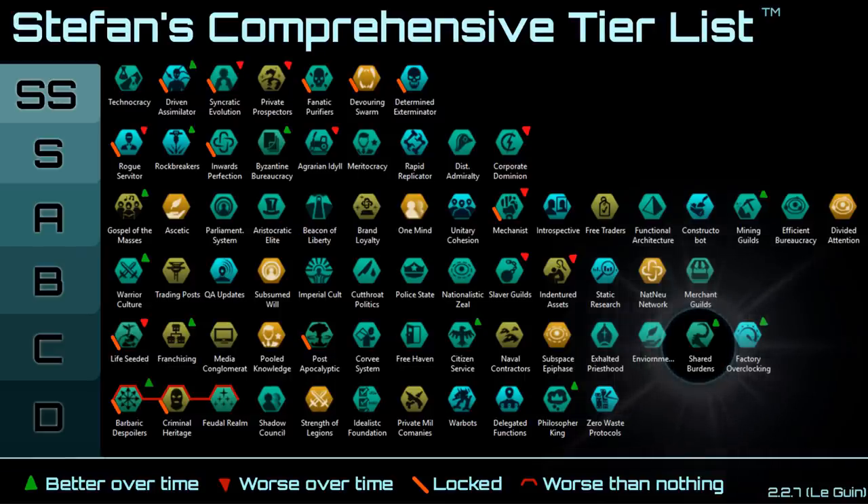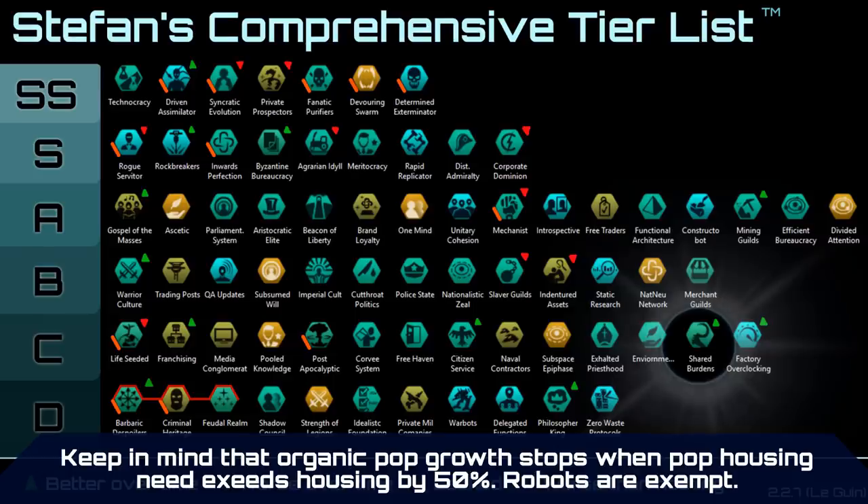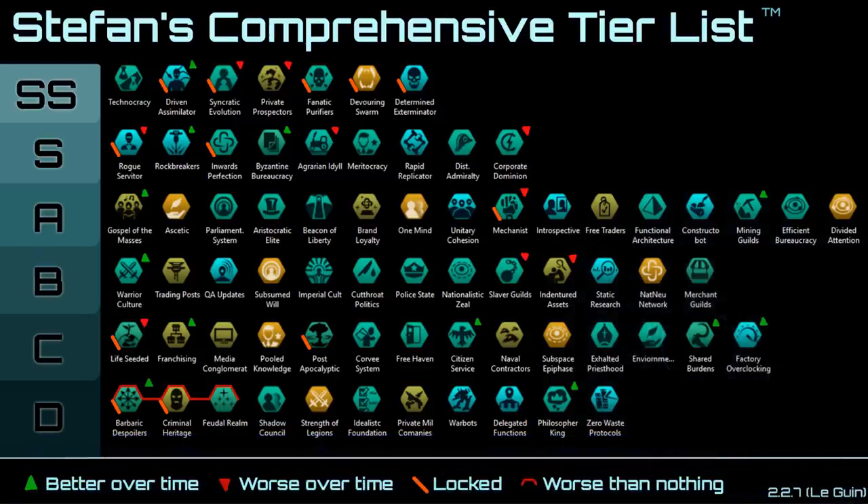However from my experience housing isn't really a tremendous problem overall, and the negative impact caps at minus 20 stability — you can still build robots, you can still grow pops, but your planet is technically overcrowded. Next up, Factory Overclocking: this gives you an extra leader level cap and 10% extra leader experience speed. 10% really doesn't amount to too much and the extra leader cap only applies later on.